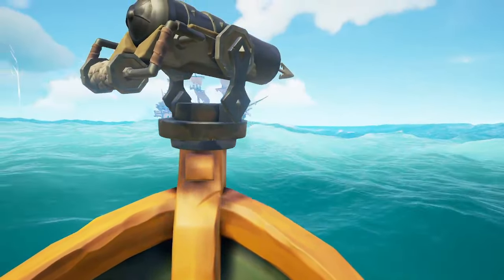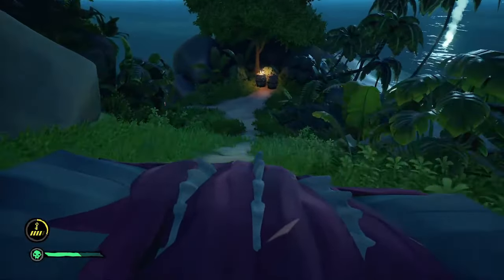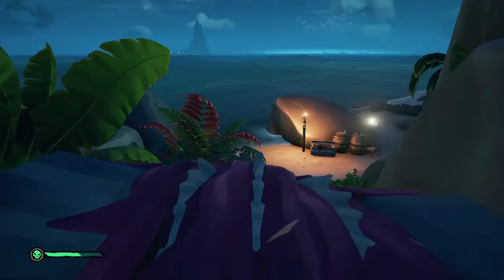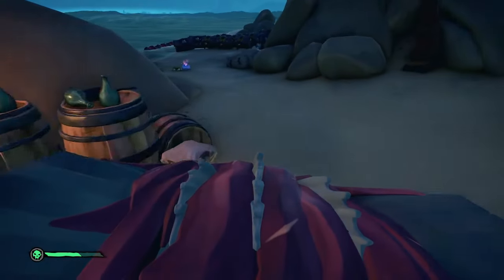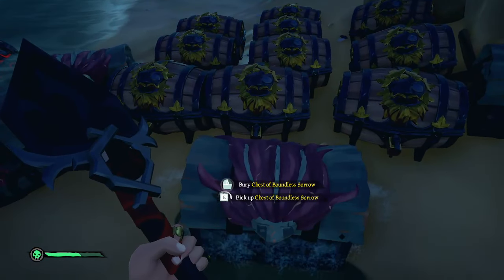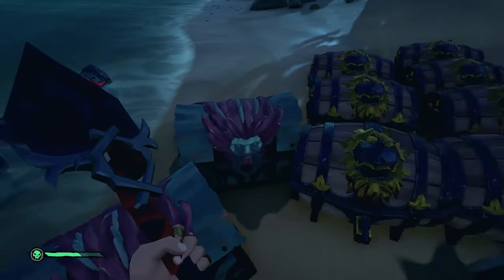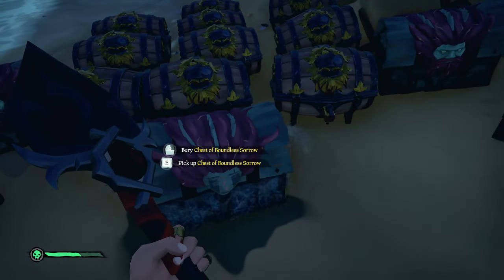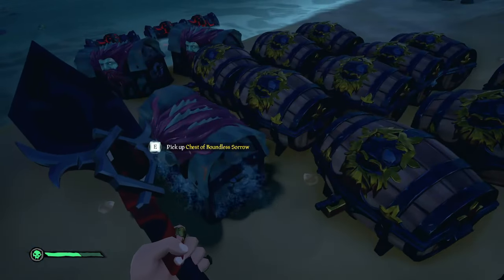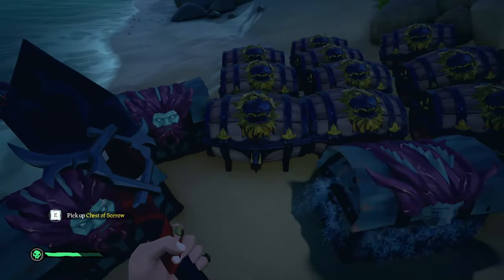Also look out for the special chest. The special chest is a chest of sorrow on this voyage — an extra sorrowful chest that will constantly cry no matter what. They do sell for quite a bit more, so keep those; they're worth more gold and reputation. They will never stop crying, ever. Even if you just have one of these, your boat will start filling up with water constantly, so make sure you recognize it — it sounds and looks a little different.